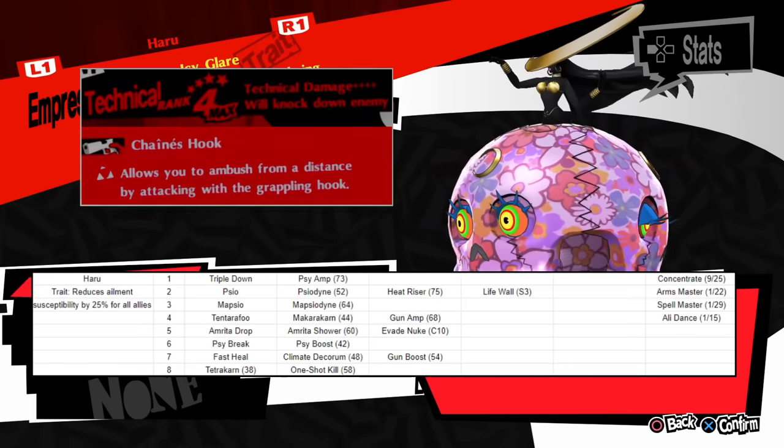Last but not least there's Kasumi, who is a great critical hit specialist. She gets both Sword Dance and Vorpal Blade — the highest crit rate physical skills — as well as Apt Pupil which doubles the chance of landing a critical hit. Her support skill Brave Step also increases the critical rate of the entire party. Very conveniently, a ton of the enemies in the third semester palace are weak to bless, so it makes using her there a no-brainer. Kasumi isn't very customizable due to the point in the story when she joins, but she works very well in spite of that.